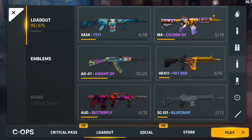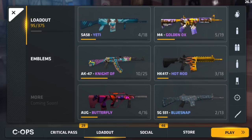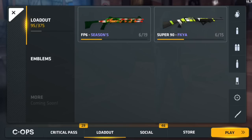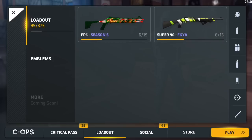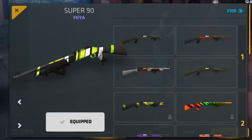Hot Rod for the HK 417, and Blue Snap for the SG shotgun. For the Super 90 I have Season Greetings, and FK Yeah for the Super 90.